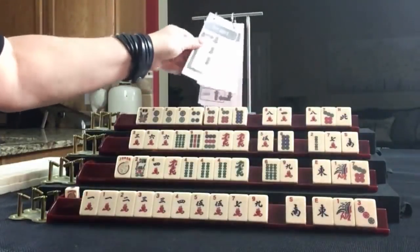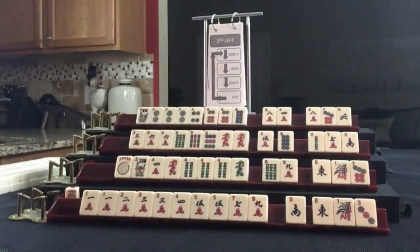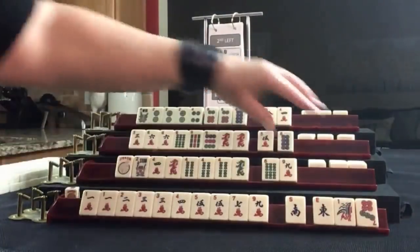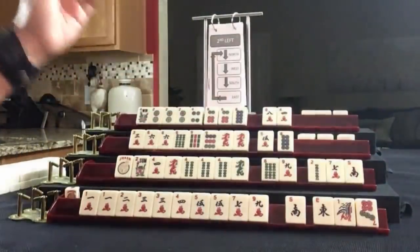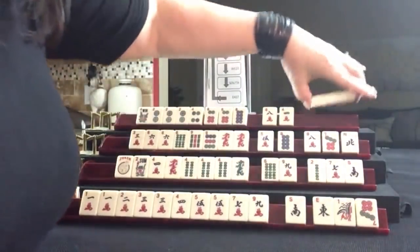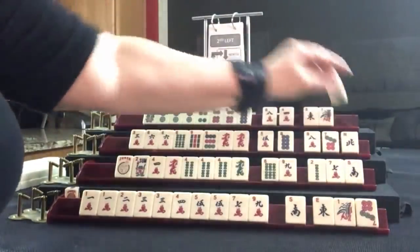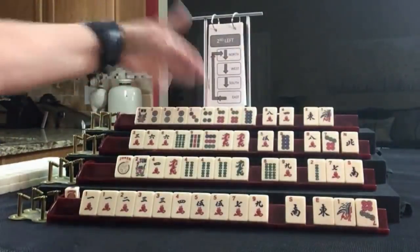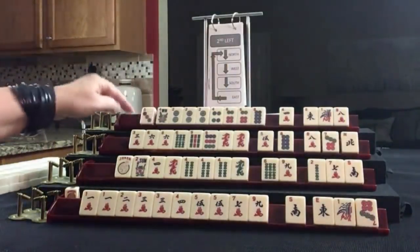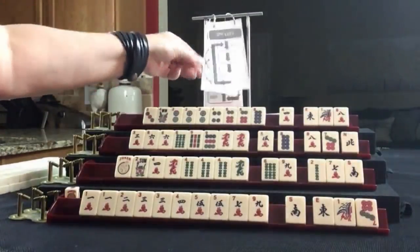We did first left. Now we're going to do second left — everybody has tiles to pass. No keepers. No keepers. No keepers. Two, four, six, eight — we do have a three here: two, three, four. I think I would keep it — plan B. Pass those. That was second left.